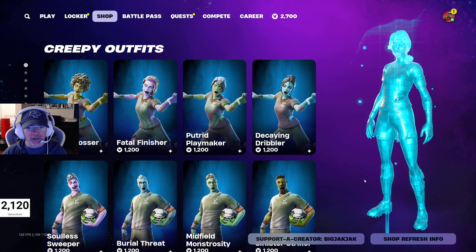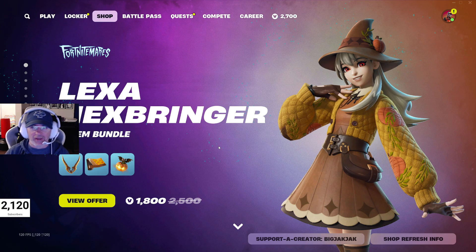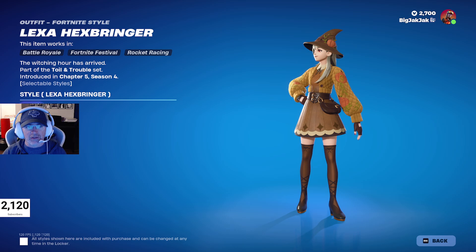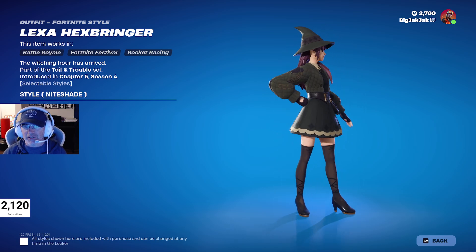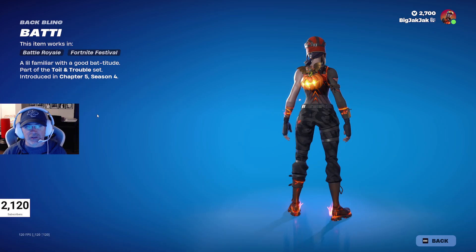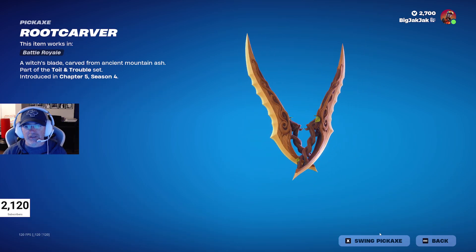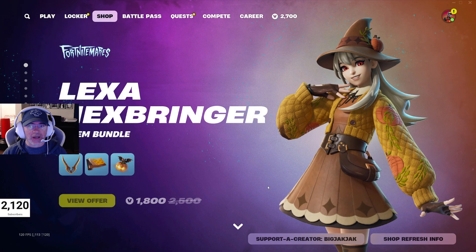So we've got the male and the female skins. And then this was new yesterday — most adorable outfit ever in my opinion. $1,800 V-Bucks to get the full pack with the back bling, the pickaxes, the wrap, and the skin. There are two different variations: the OG and the nightshade version, which I think is pretty awesome. Love the nightshade — it's like she's going out to party. There's also the Lego minifigure, the baddie back bling, the root carver pickaxes, and the wrap.